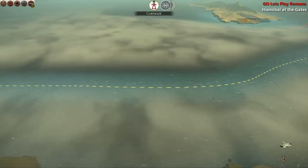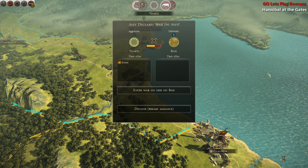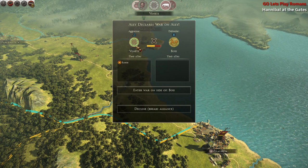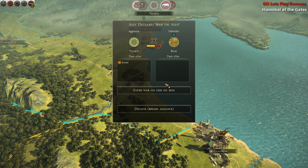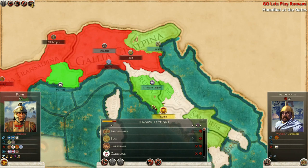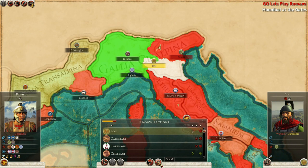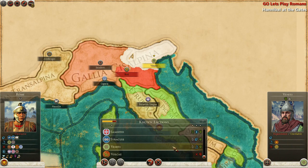We got maybe four or five trade agreements in one turn, which is pretty awesome. It looks like my defensive ally is being attacked by my client state — let's not join either war. Hmm, did it break the alliance? It broke the client state between us. Oh well. The Boy hasn't been the most useful ally ever.